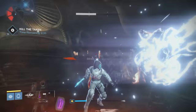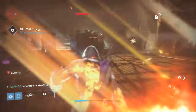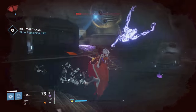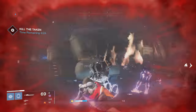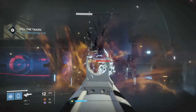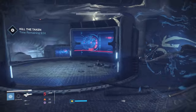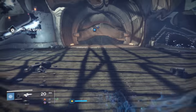Once you take out the Centurion, try to get the Knights — there are three Fire Knights total in this room. If you can take them out with your super, do it. Once your super's done, this is why I suggest having a sword — you can just go ham with the sword and really clear this first room out very quickly. Once you clear out the enemies, get any ammo that dropped and start sprinting. We're heading to the next part.